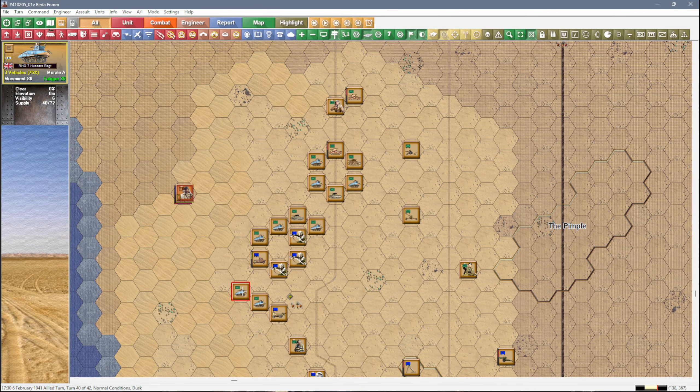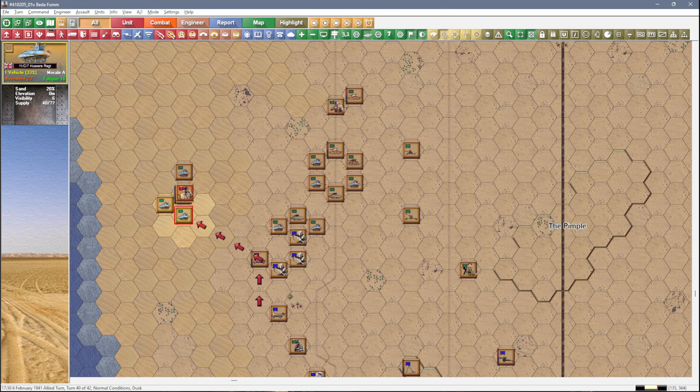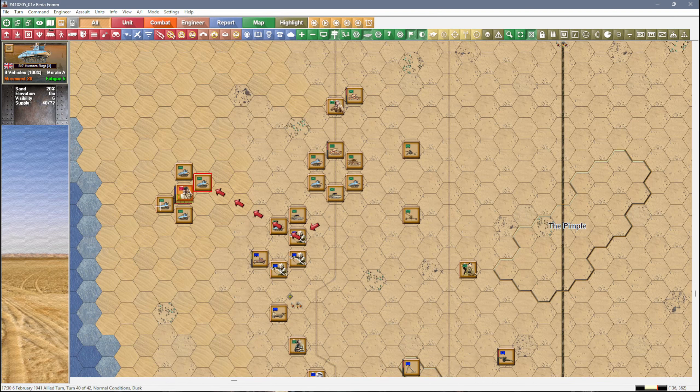We'll send the 7th Hussars over there to deal with them. Let's get you and come around to there. You're up here. You can kind of sit there. And there we are, you're up to there.